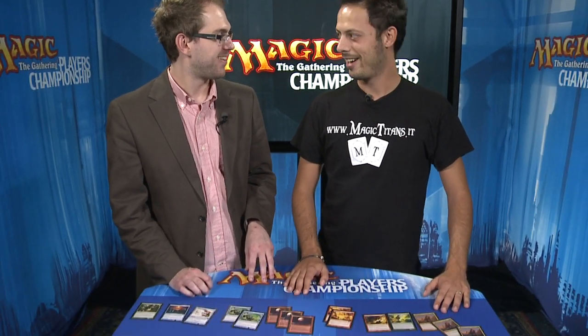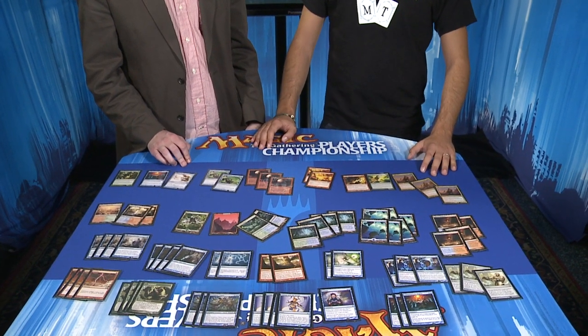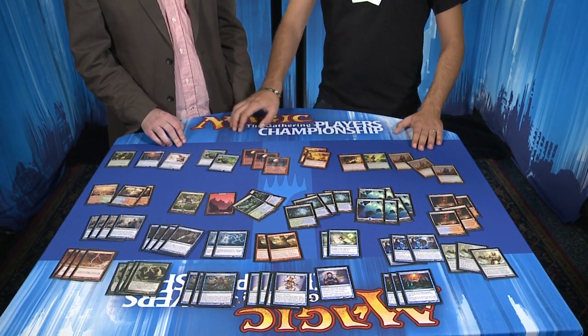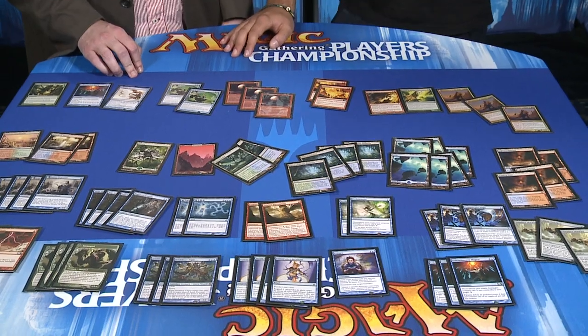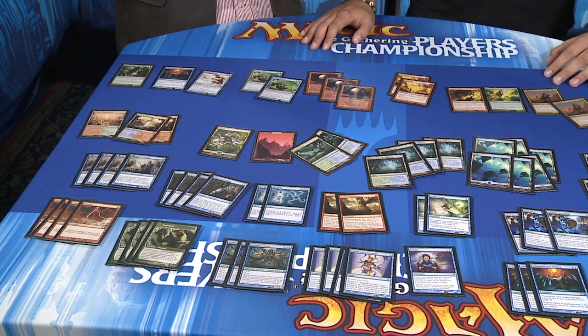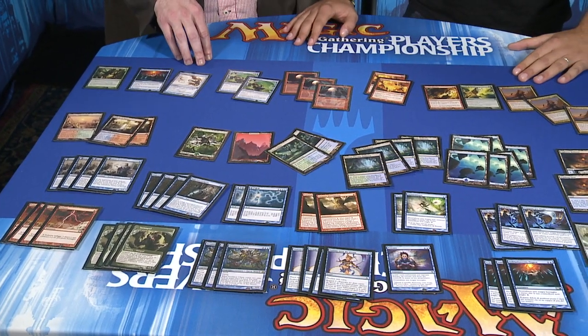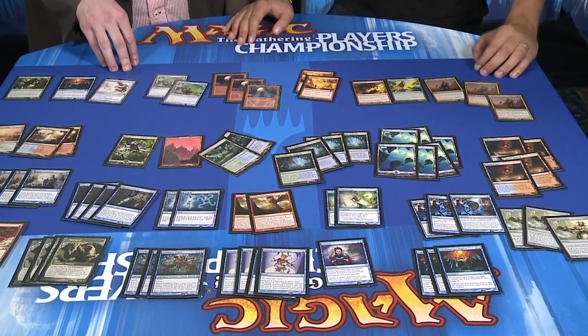They're relying on their mana creatures to produce mana, but between Burst Lightning and Lightning Bolt — talk to us about Twisted Image. It's kind of a one-of, but it feels pretty good to get a Wall of Roots, Noble Hierarch, or Bird of Paradise. It's perfect. Against Affinity it's good too, for killing an Ornithopter. And with Snapcaster Mage it can be a nightmare — destroy, draw, destroy, draw — it's a really large advantage. So one is good. I previously played one main deck and one in the side, but then I preferred one Spell Snare instead.